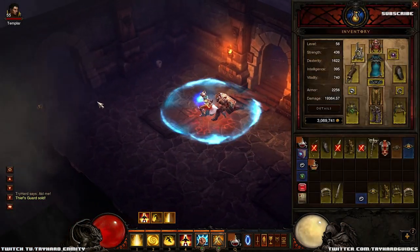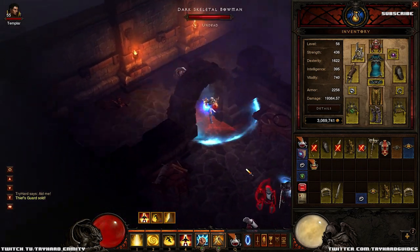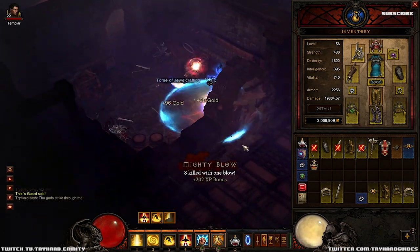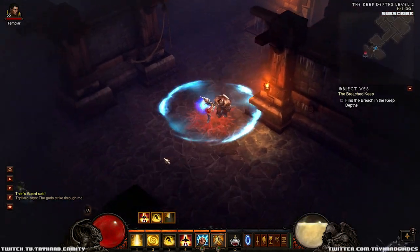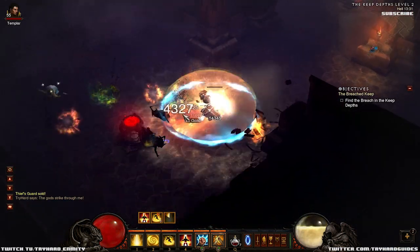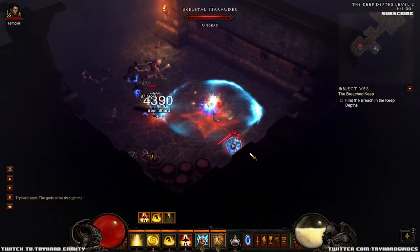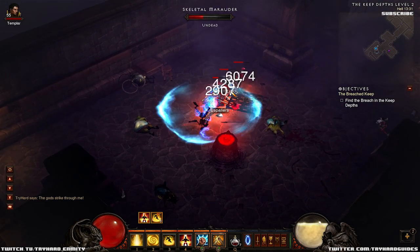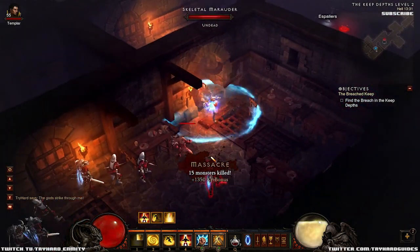We're getting into Inferno mode here soon, so we're doing pretty well. That's it for picking up level 60 items. We're just going to play through the rest of Hell mode and get started in Inferno now. We're doing really well leveling - I'm at 3 million gold and I've spent about a million gold on this leveling gear. Collectively we've probably picked up 5 million gold leveling, which is insane. Low-level items sell for ridiculous amounts of gold.